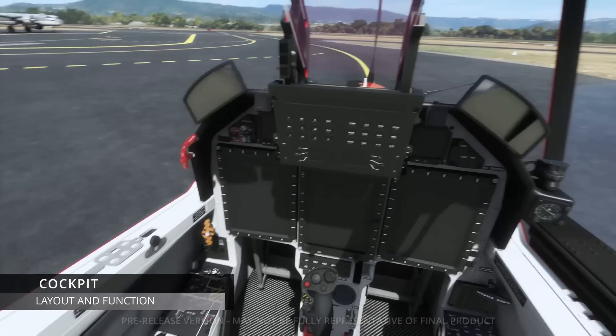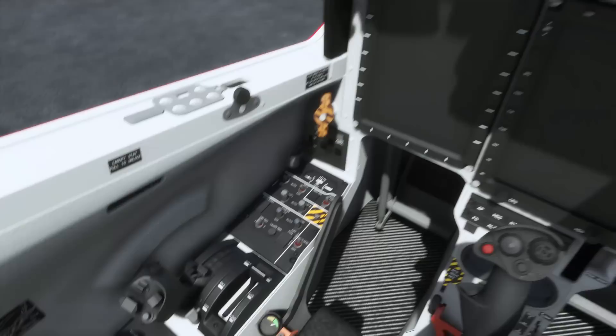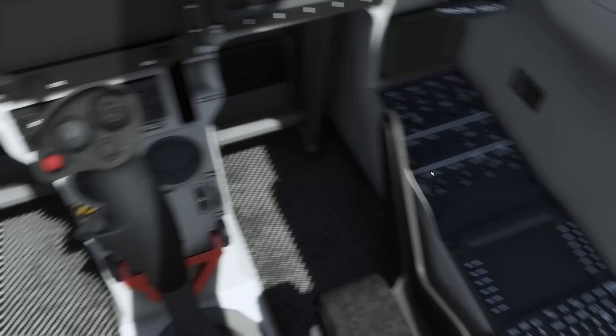Here we are in the cockpit of the PC-21, and it's a very tidy cockpit indeed - perhaps a little bit too clean; I'd like to see some wear and tear, but in general the textures are very nice and the layout is lovely. Down to the lower left we have lights, oxygen, the PCL or throttle, flaps inboard of that, the engine start panel, and the fuel transfer, fuel pump panel, trim gauge, and undercarriage.